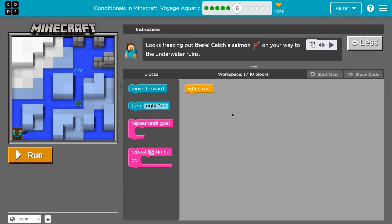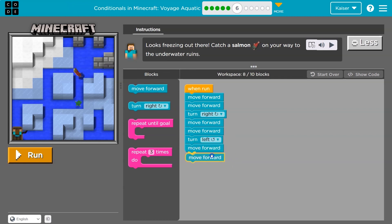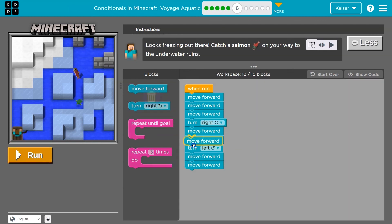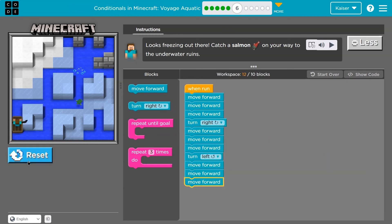Looks freezing out there. Catch the salmon on your way to the underwater ruins. We can use up to ten blocks. I'm just going to throw some stuff down — move forward twice, a turn right, move forward twice, maybe a turn left, then move forward. Let's see where this gets me. Please don't drown. I think they're going to be three each time. Yes, boom!